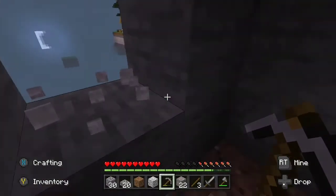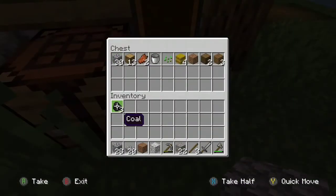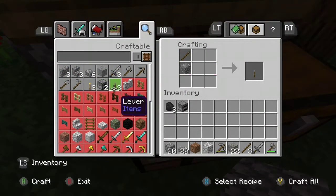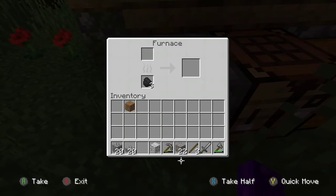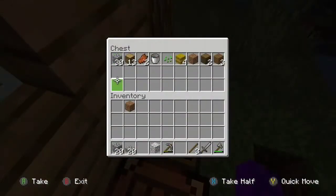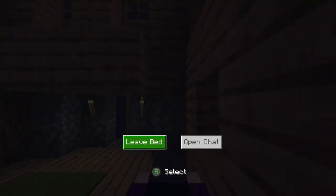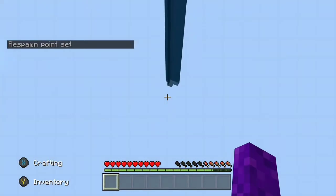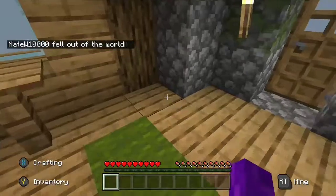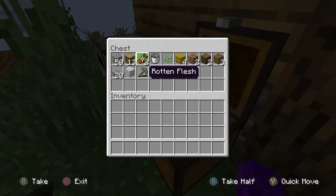So much cobble here. I only got three coal — I thought I got so much more. I gotta get this before mobs start spawning. I hate when you can't sleep because there are mobs nearby and you just can't find the mob. It's like doing a raid where you kill all the pillagers but can't find the last one, so you basically just give up.